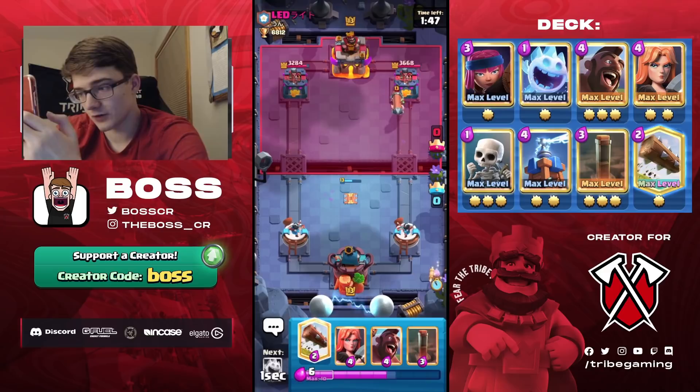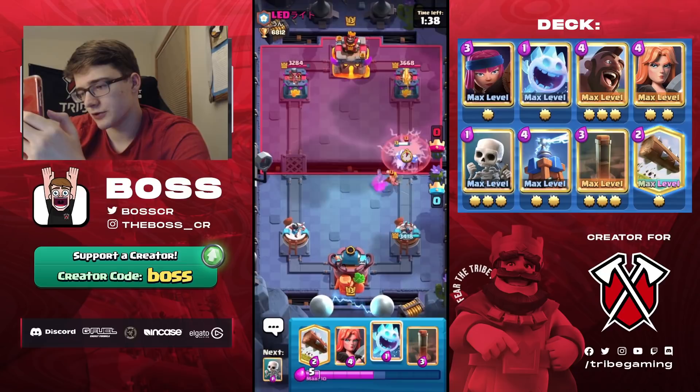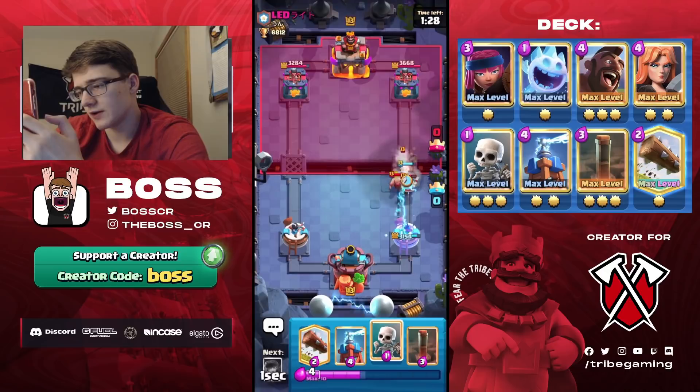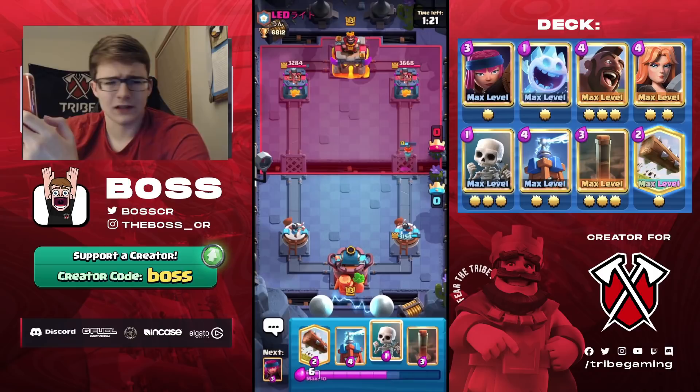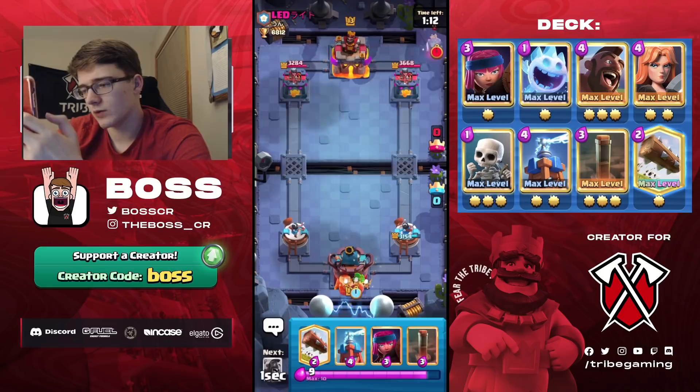That aggressive Fireball — we can go Hog Rider to pull back and force a response. He goes E-Wiz and Bandit — quite a big overcommitment for just a Hog Rider. I think E-Wiz alone would have been enough. The Bandit didn't actually cross the bridge, which was further back than I thought. Once we get double elixir, this matchup surprisingly becomes easier because we can cycle Earthquakes on his tower.